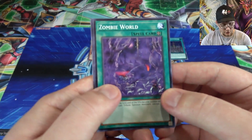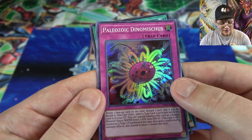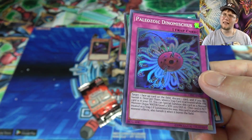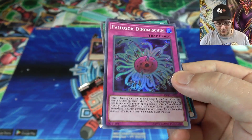We have Zombie World, then Wavering Eyes — that's pretty good — and then another Paleozoic Dinomischus. I think that's my fourth one now. Did I get two of them last time? I've had some pretty good luck getting Paleozoics, so that's good.